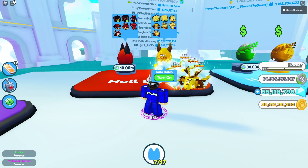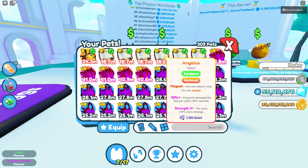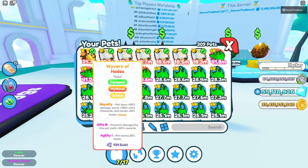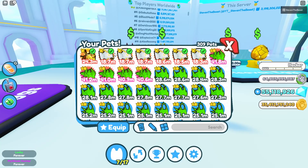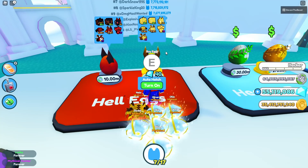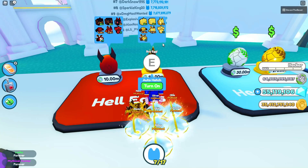I want to also show you guys something really interesting. If we take a look at the brand new Angelus pet — the new mythic — you're going to see there's currently 1,150 pets that exist. But if you take a look at the golden Wyvern of Hades, there's currently only 434 pets that exist, which means this pet is actually a lot more rare. So if you go for this mythical, not only is it going to be a lot easier and cheaper, but you can also get a lot more value out of this pet.